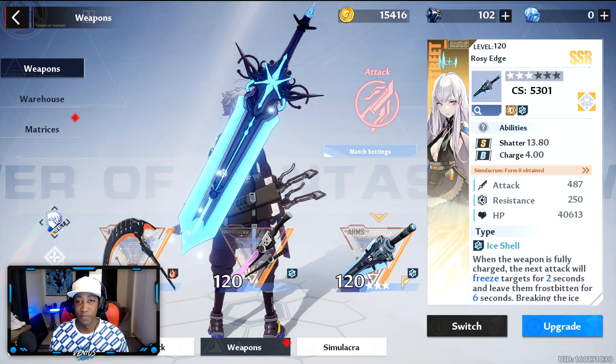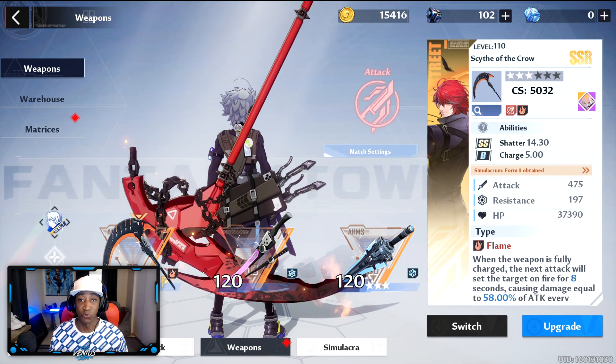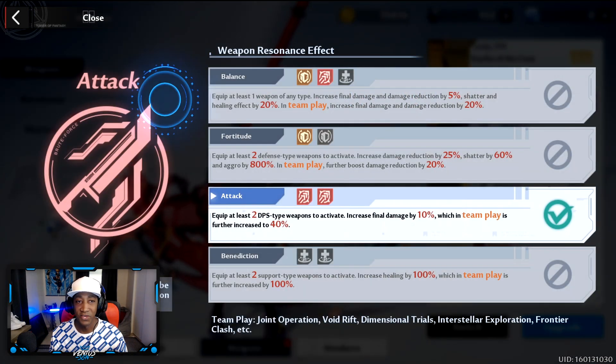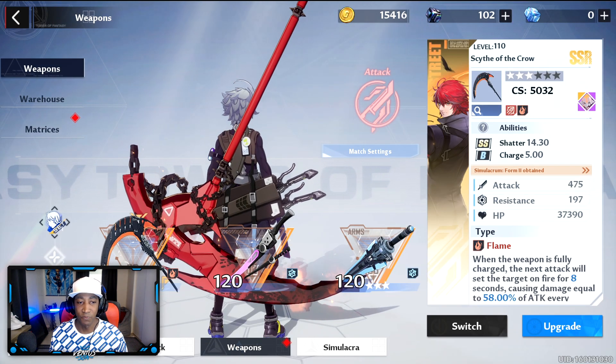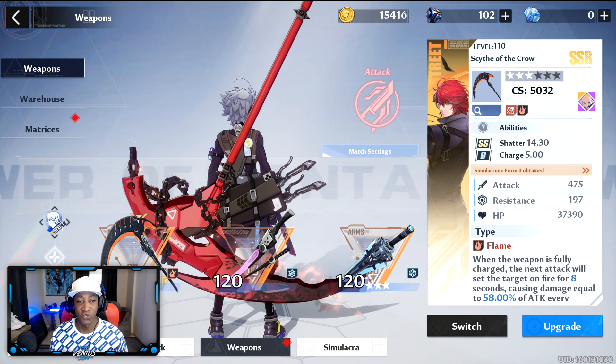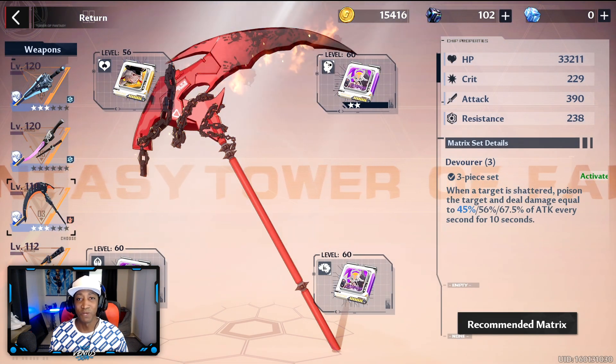Taking a look at my weapons, I've got Merril at 3 stars at level 120, Frigg at no stars at level 120, and the backup weapon I'm using is King with Scythe of the Crows for extra DPS damage. If you don't have another damage weapon you won't get the attack setting buff, so you definitely need one. Weapons like Claudia often get negated on damage, so you can never go wrong with King Scythe of the Crows.